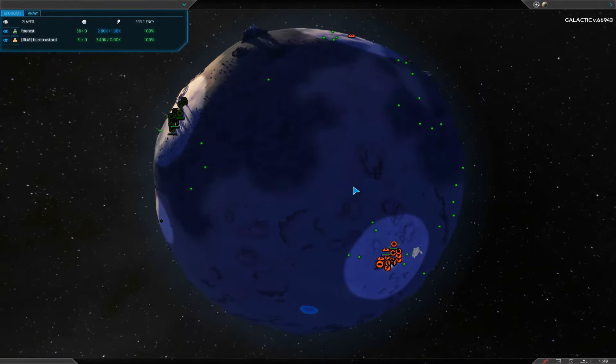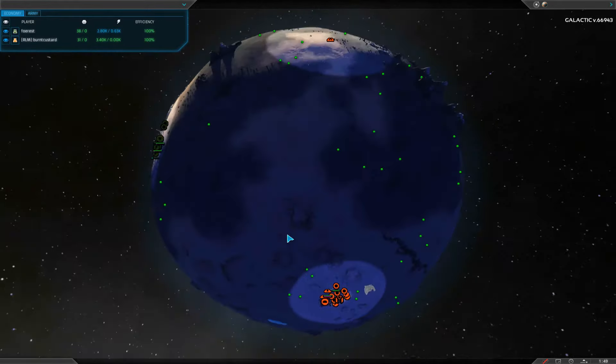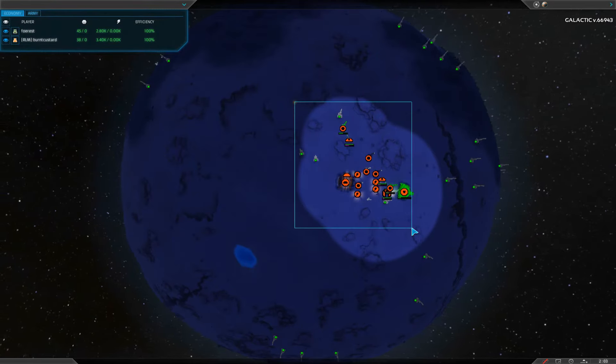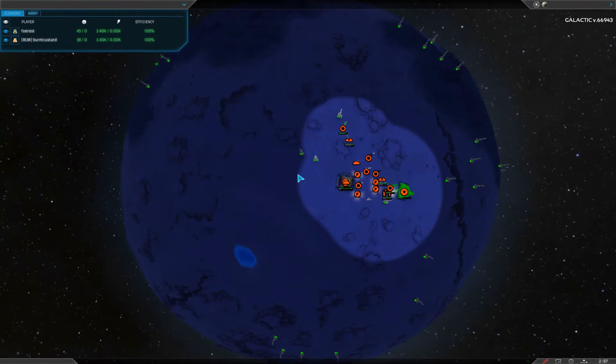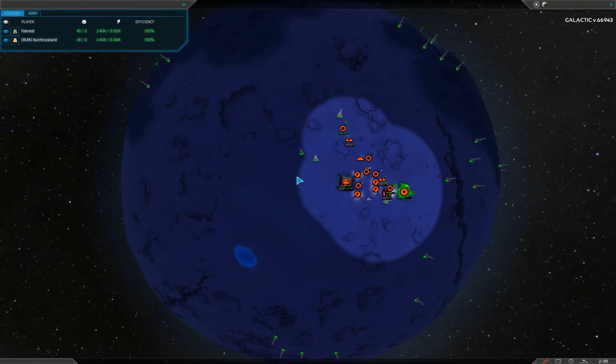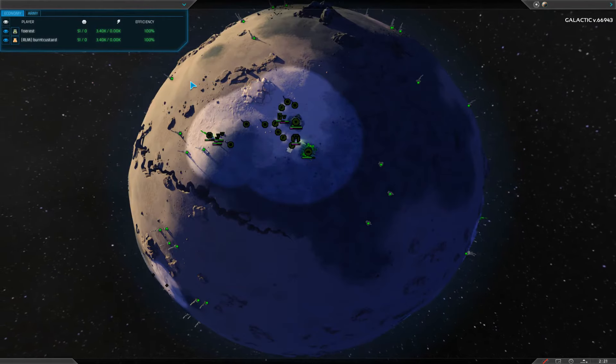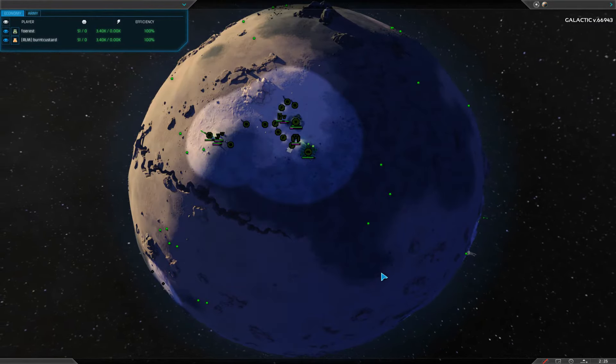As you can see, Burnt Custard has some skitters running around the map, and Forrest has grenadiers trying to find his foe. Burnt Custard went Vehicle Factory first, which is very uncommon in the current build. Everybody goes Bot Factory first to get out those all-powerful Bot Combat Fabricators. Interestingly, Forrest went Bots first but doesn't have any Bot Fabricators — though a Bot Fabricator is now being built for Burnt Custard. He's a good player, so I'm sure he knows what he's doing.